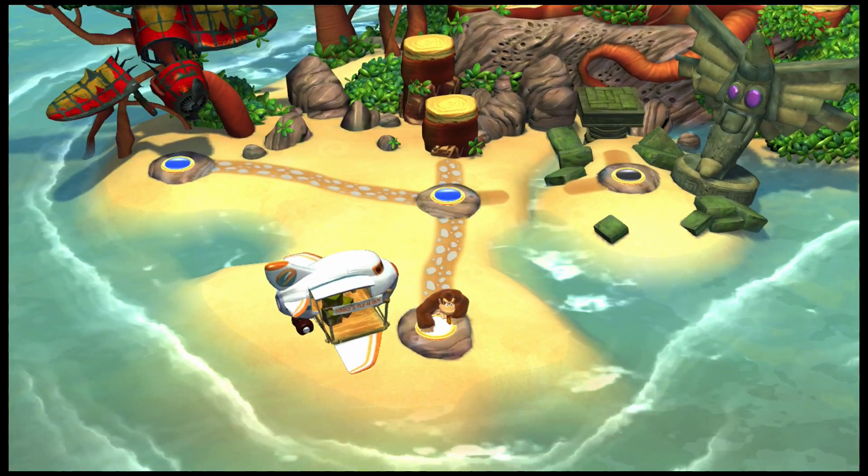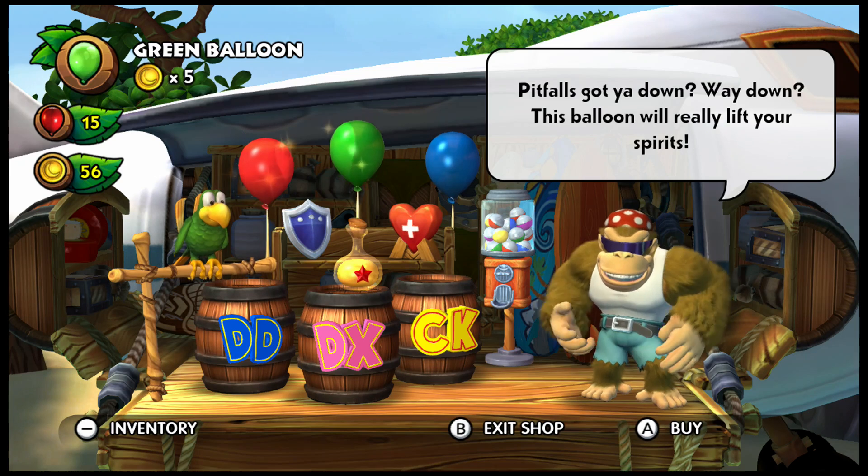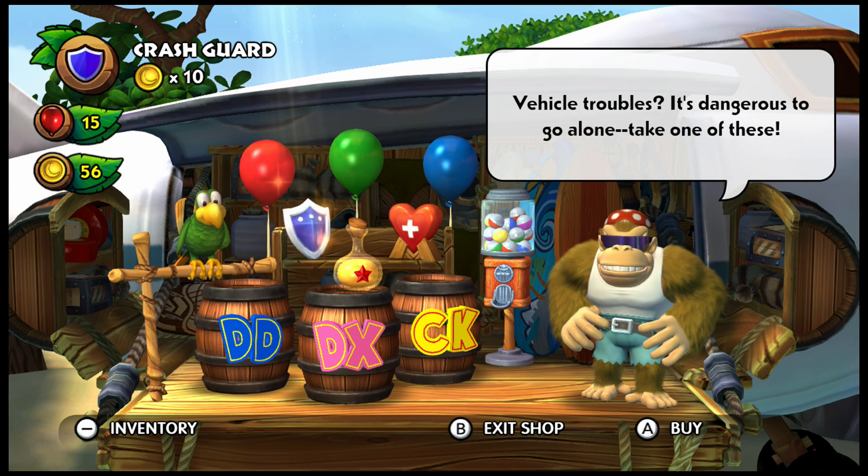Our next easter egg is a nod to the Legend of Zelda series, and it can be found at Funky's Flyin' Buy Shop. Basically, if you try to buy a crash cart, Donkey Kong will say 'Vehicle troubles — it's dangerous to go alone, take one of these.' This is basically a nod to the old man in the original Legend of Zelda.